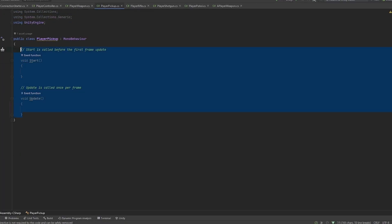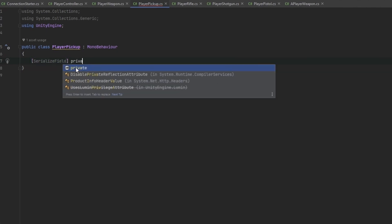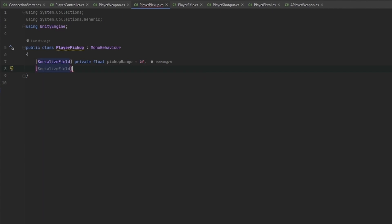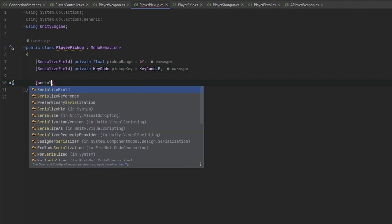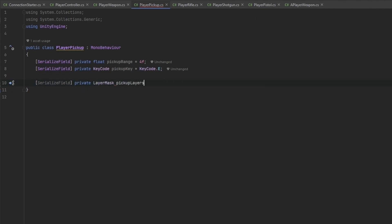Let me go in here, add a pickup script and remove the placeholder. Now we've got to figure out what we want to pick up and how we want things to work. First of all, let's have a private float for some kind of pickup range — let's just set that to 4. I also want a button for picking up, so let's make that changeable: private KeyCode pickupKey, set to KeyCode.E.